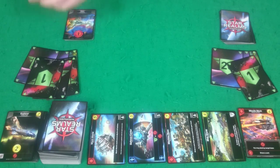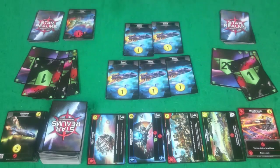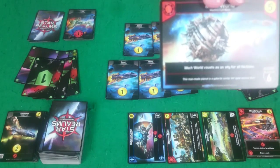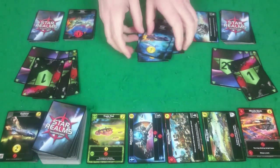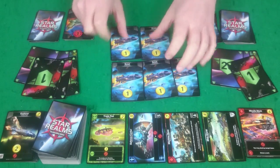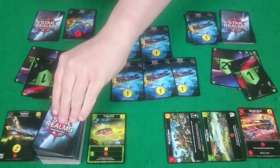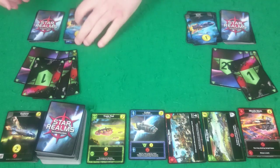That leaves me with five Scouts again, so I think this time I'm going to go for the Mech World. Then Rogue has five Scouts, so she's going to buy this Defense Center here. She'll clear up and draw her cards.